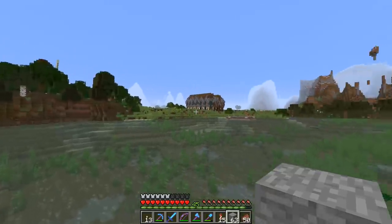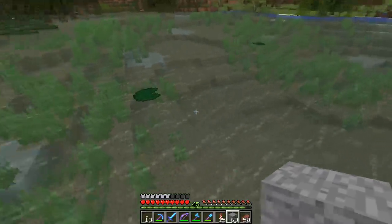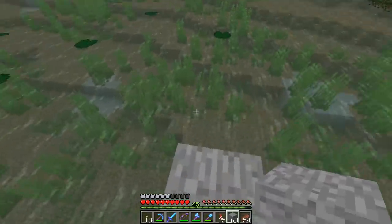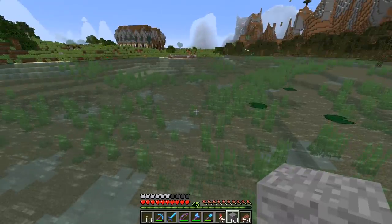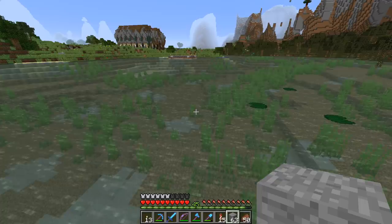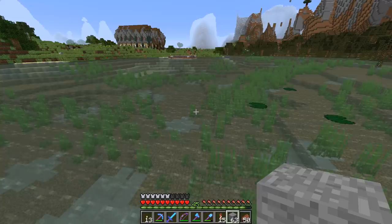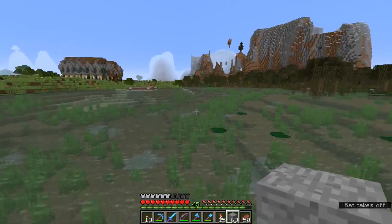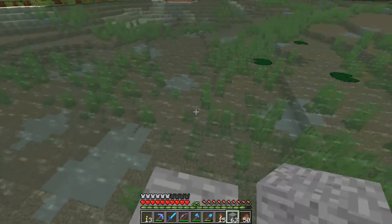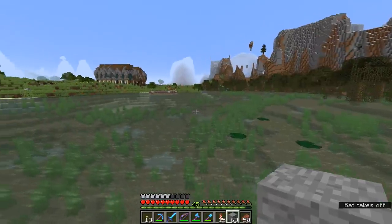Right now underneath us, if I haven't tunneled around and lit up all the caves, there are probably a whole bunch of mobs spawning and taking up what is called the mob cap — which is basically how Minecraft calculates the maximum amount of monsters that can appear in the game at any one time. In order to make this farm effective, what we want to do is get away from any area where mobs could already spawn.